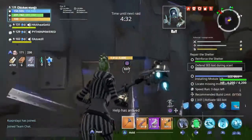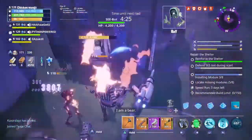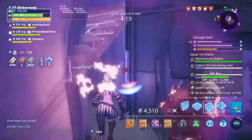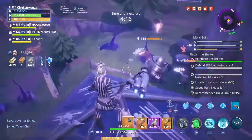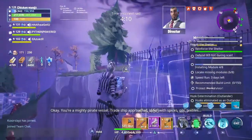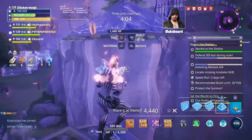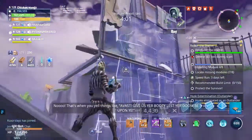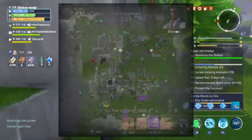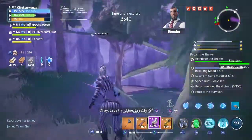Help has arrived — go find C-bot, I've marked his location on the map. C-bot only has a limited amount of energy; if you don't activate its scanner it will have to return to recharge. Okay — your mighty pirate vessel, trade ship approaches laden with spices, oils, textiles. You raise the flag and point at it dramatically. Now that's when you yell things like 'Avast! Give us your booty lest your doom be upon ye!' Why, that was pretty good — I dabble.